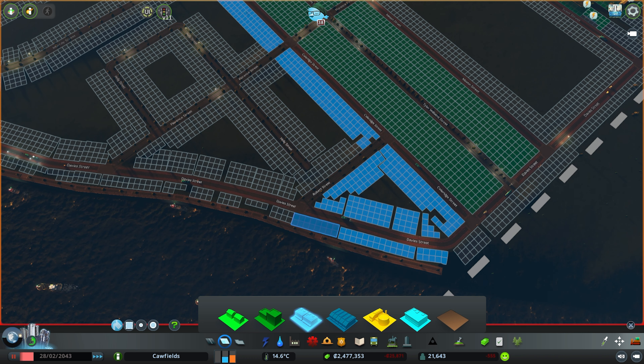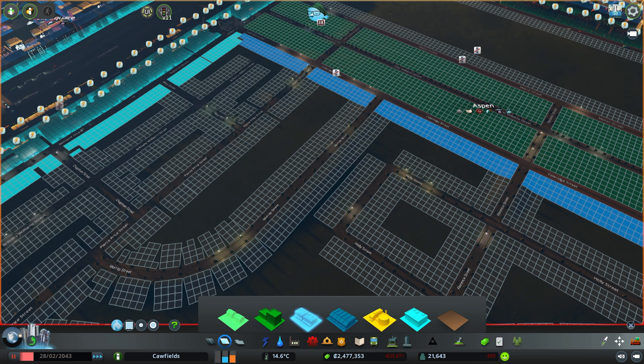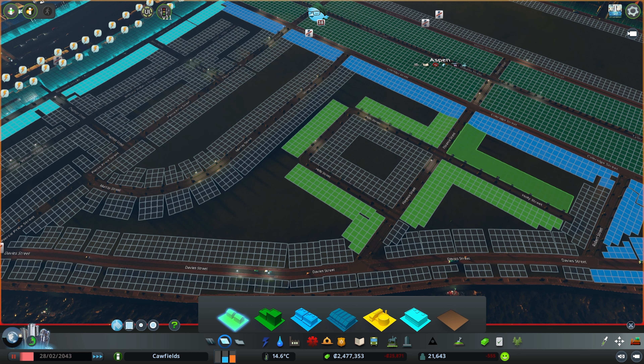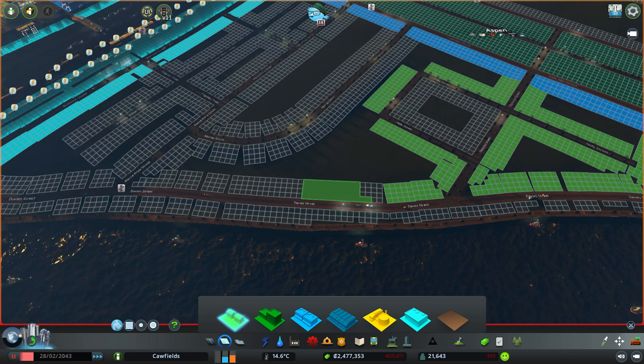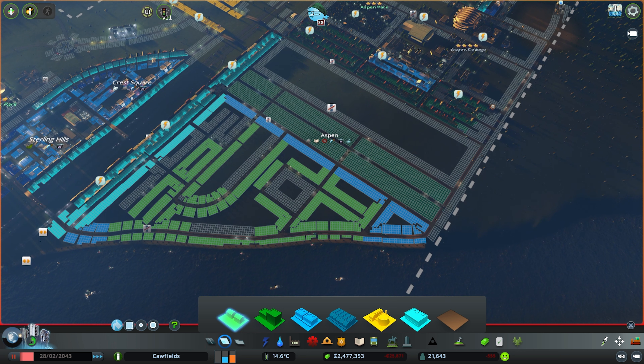We'll get some commercial put in here all the way around the end, and maybe have a couple of commercial areas that look out over the street. I'd like to make a little mix of commercial areas here - we want to start encouraging bars and things to move in. I'm going to leave some areas open for parks and we're also going to need to consider where we're going to fit in our amenities and public services. I'll probably have a few things on that little stretch of land there, just across the road from these residential buildings.